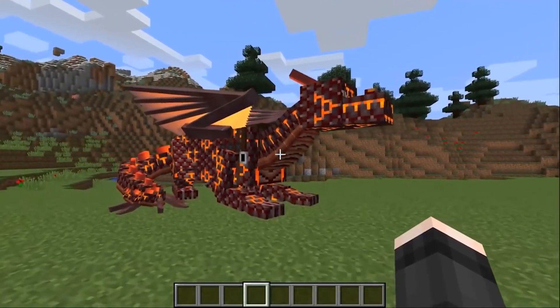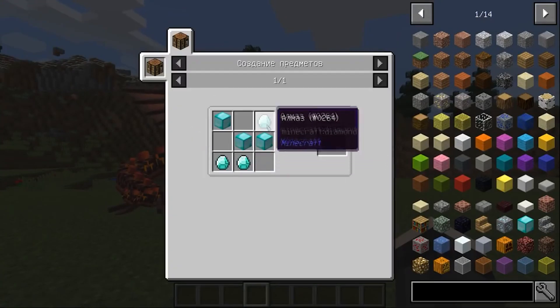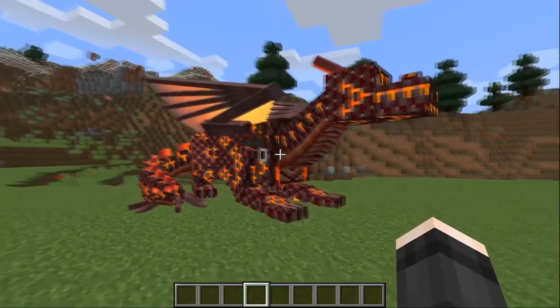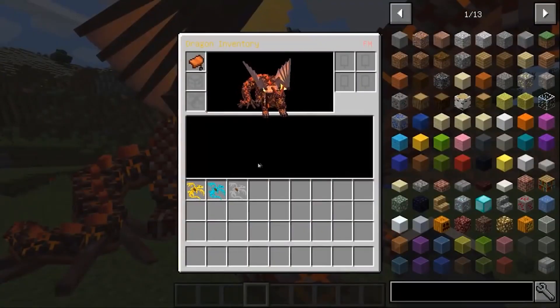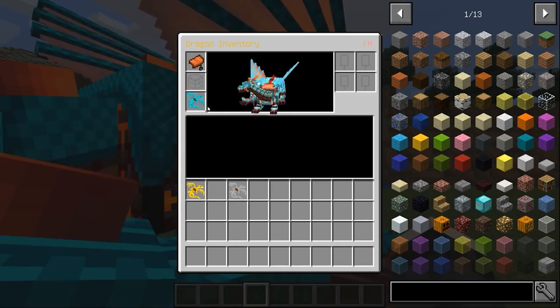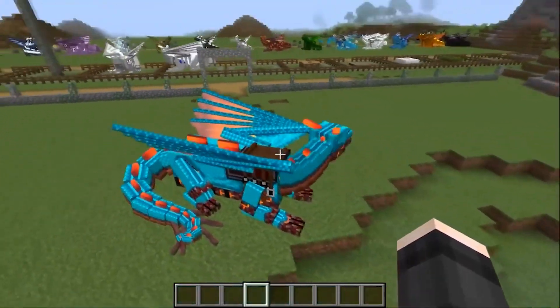You can put armor on dragons and it is possible to craft it. Of course, it will require a lot of resources, but the dragon is not a hamster. This armor is not crafted like the Ice and Fire mod's separate parts, but as a whole piece — similar to vanilla armor for horses.